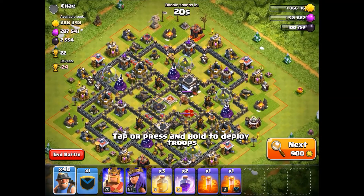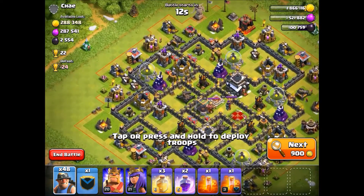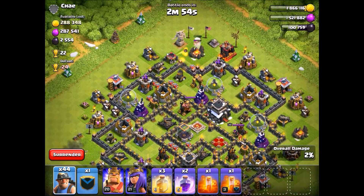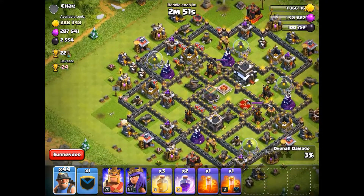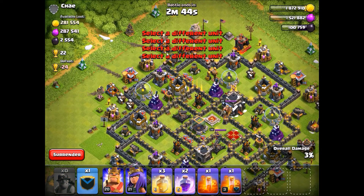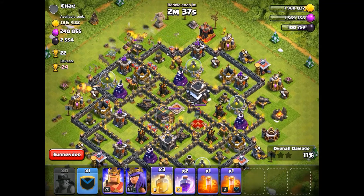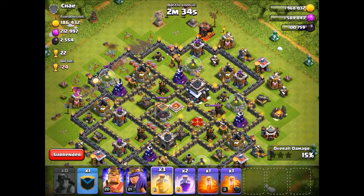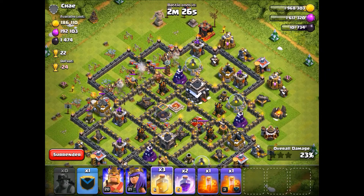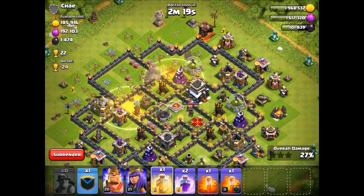Alright, here we go. This is a cool base to do for miners. First let's do two miners there and two miners on that army camp - we're just creating the funnel here. Then we're going to do a four-finger drop. We have hogs in the clan castle because those go well with miners. Four-finger drop - boom, perfect. I don't think he has CC troops. I should have brought all heal spells for this - I didn't even think about that. I never use miners. We're going to drop a heal spell pretty soon.